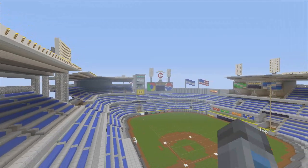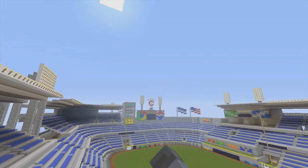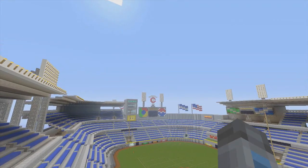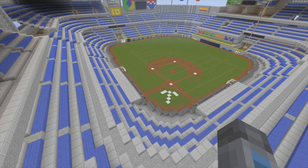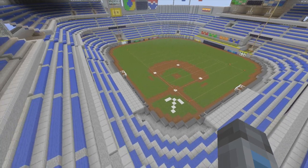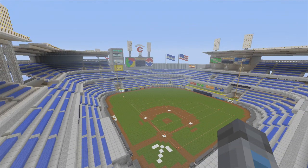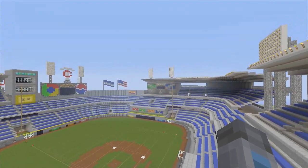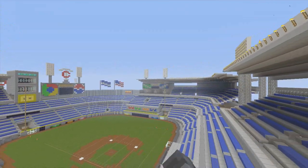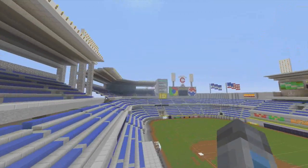We got the big scoreboard right there, we got the Google Chrome logo on the left, the Pepsi logo on the right, and we got the Twins logo because this is like a remake of the Twins stadium. You can kind of think of it as the Oakland Athletics Coliseum but way better than the Coliseum. We got another scoreboard on the other side — I like that one even better, not gonna lie.